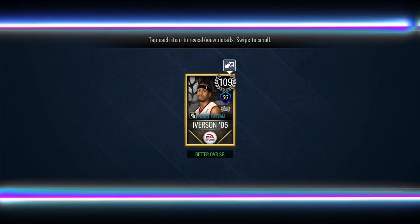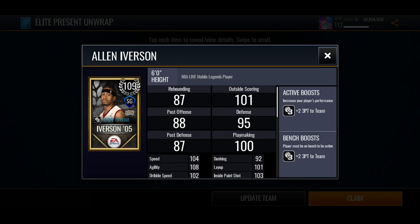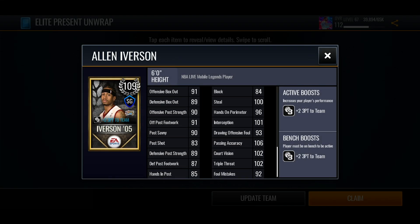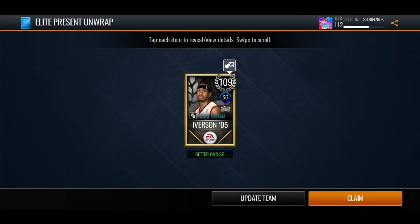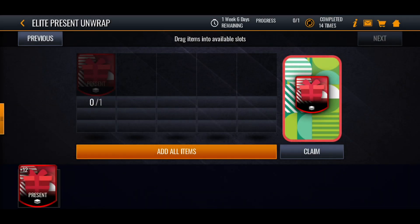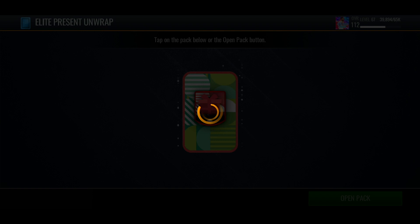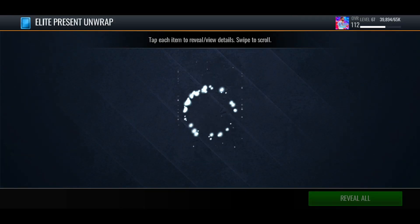We get a 109 Allen Iverson legend — that's a crazy card! I love the card art out of the Legends set, plus two three-point boost to the team. That's a great pull. If we're getting these out of the elite presents, imagine what we're going to get out of the royal presents and even the platinum presents tomorrow.